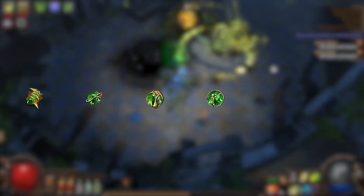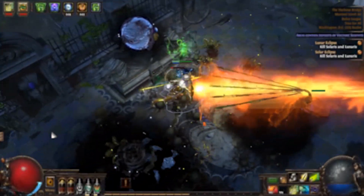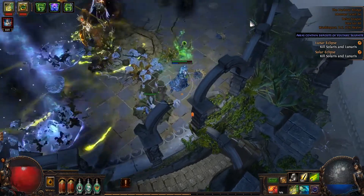Next is Toxic Rain, Withering Touch, Poison, Mirage Archer, Greater Multiple Projectiles, and Increased Duration. Keep in mind, this setup deals very little damage on its own and is meant purely to synergize with your Caustic Arrow.